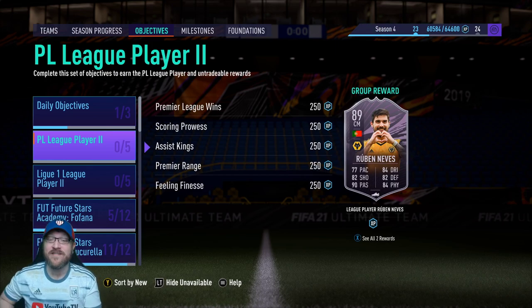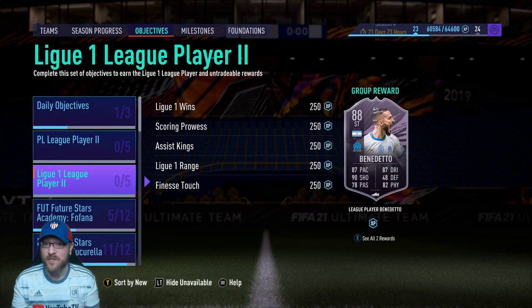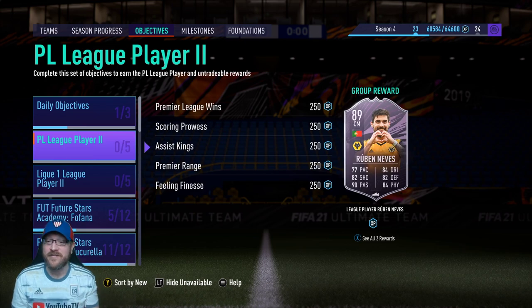Ruben Nevis is now the new option, and it's also great to see that he is 89-rated, because our last one we got just a week or so ago, this Benedetto, was only 88-rated. So even if you complete this one, it's nice that you'll have 89-rated Nevis for fodder later in the year.